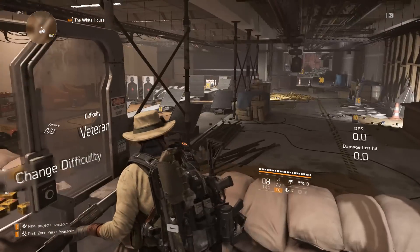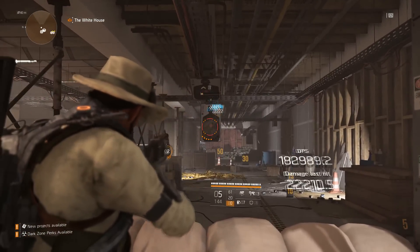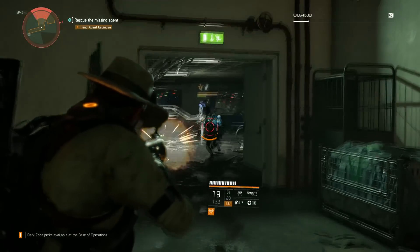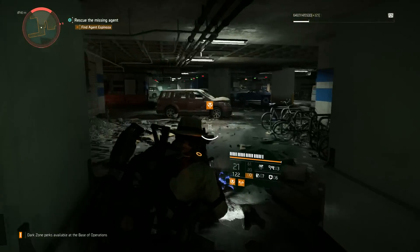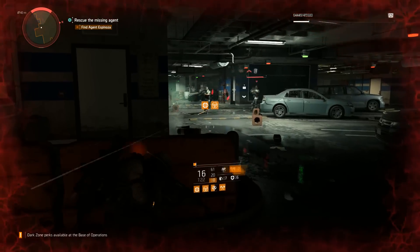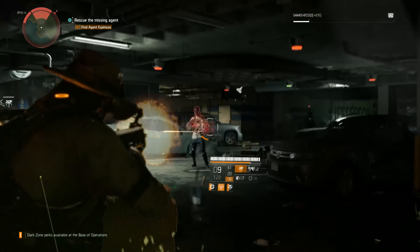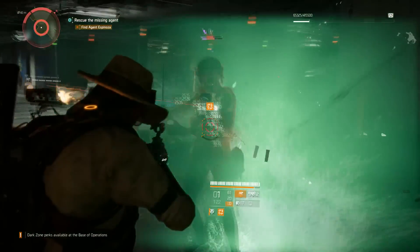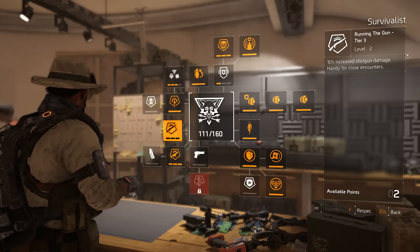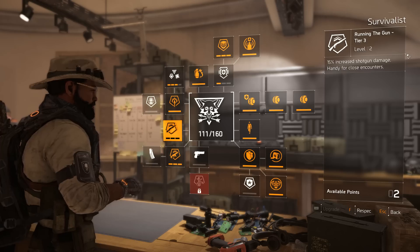In this video, I'm going to give a few recommendations of how I run shotguns with my specialization, which is the Survivalist. The first thing I'll say is: get shotguns with high damage, or find a way to improve the damage of your shotgun. Every single shell you fire from that weapon needs to count. In my own case, I've specced my Survivalist specialization to fully leverage the extra 15% shotgun damage that comes with it.